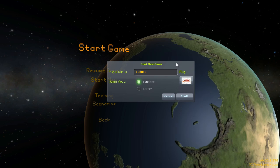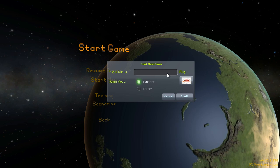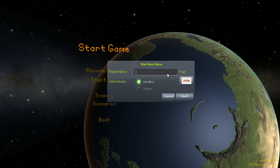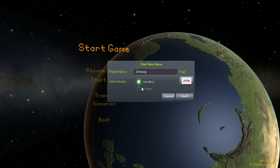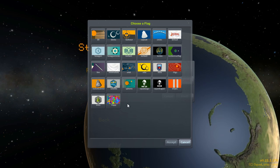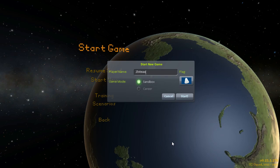Let me actually grab my notepad here. One of the first things I do when I learn a new game is I go into the options menu and I write down all of the keyboard shortcuts so I don't have to go back into the options menu while I'm playing. Player name: Z-style! Game mode: sandbox. There is no career mode yet — hopefully that'll come. We've got flags. I think I would like to add my own. I don't know if you can actually do that yet or if I'll have to go into the game files. We'll look into that another time — I'll just pick this one for right now.